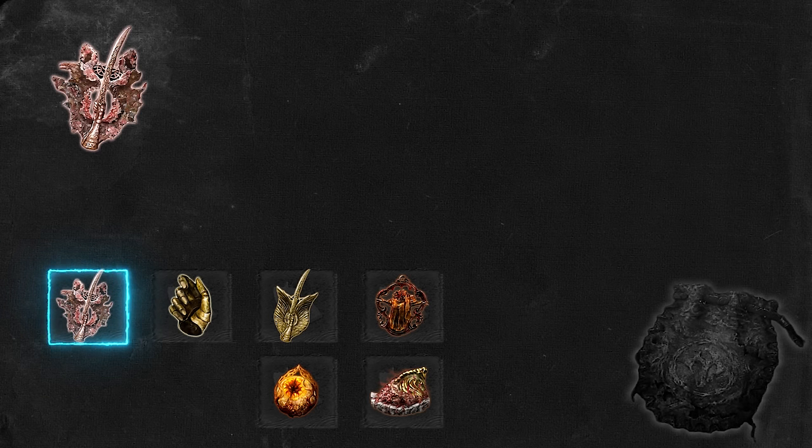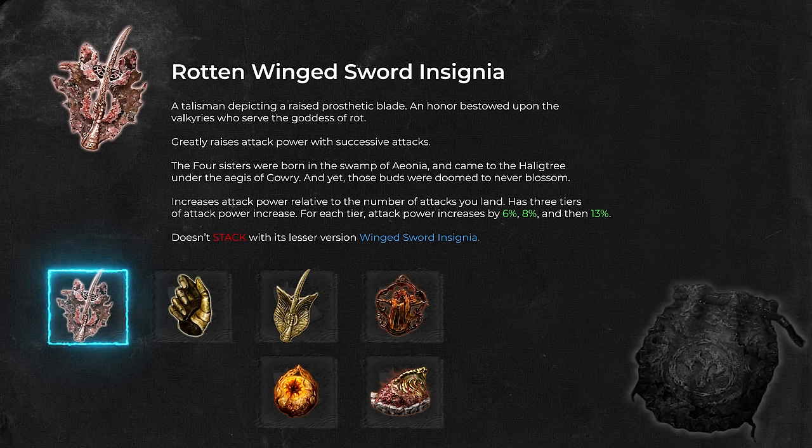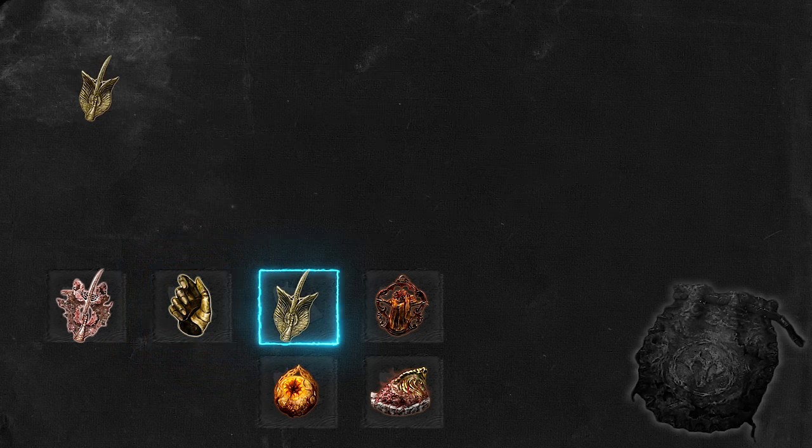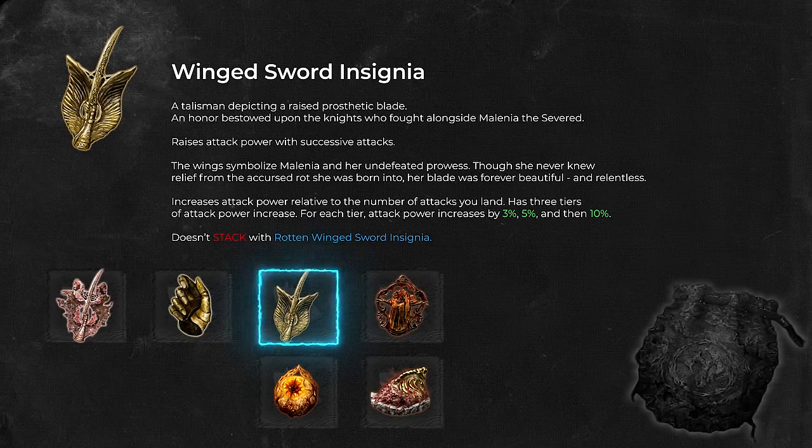One crucial talisman in our arsenal is Rotten Winged Sword Insignia. It boosts attack power relative to successive attacks landed, with three tiers: 6%, 8%, and 13%. The more rapidly you strike, the higher the damage — but the bonus gradually decreases if you slow down. Millicent's Prosthesis behaves exactly like Rotten Winged Sword Insignia but also raises Dexterity by plus 5. The only problem is you can only obtain one or the other per playthrough by completing Millicent's questline. There are two reasons to choose Millicent's Prosthesis for your first playthrough: first, you can obtain it quite early by completing Father Gauri's quest, unlike Rotten Winged Sword Insignia which requires completing Millicent's entire quest chain. Second, you can pair Millicent's Prosthesis with Winged Sword Insignia — the lesser version — whereas Rotten Winged Sword Insignia does not stack with its lesser version.